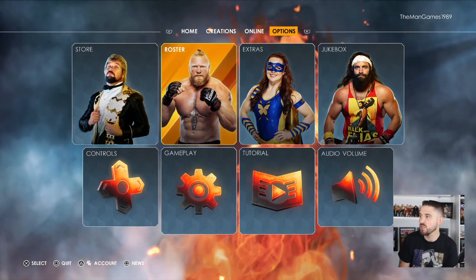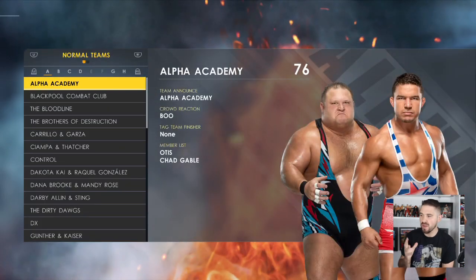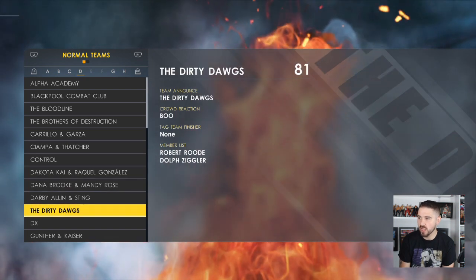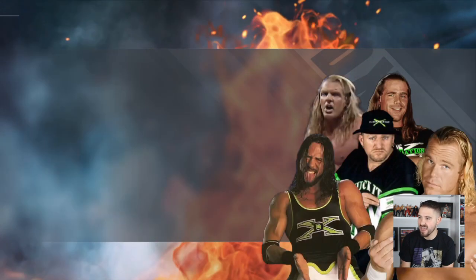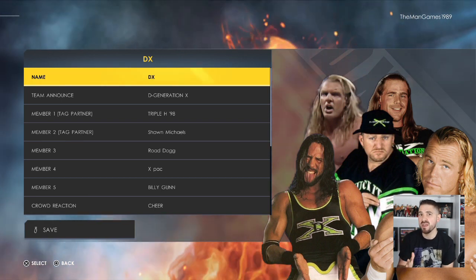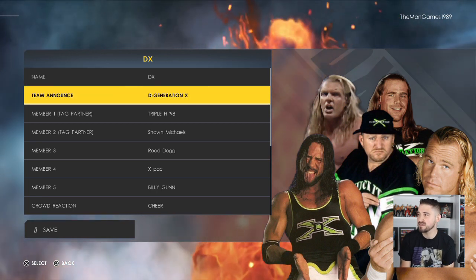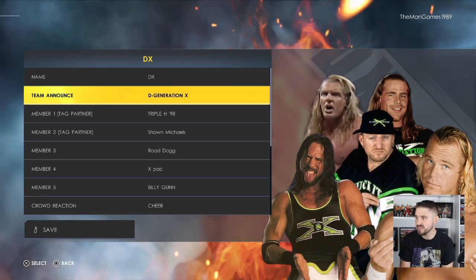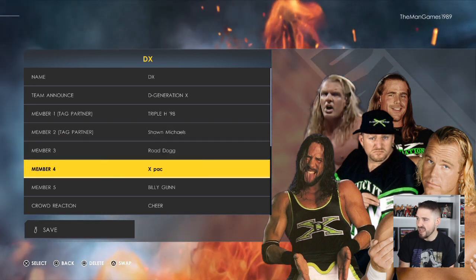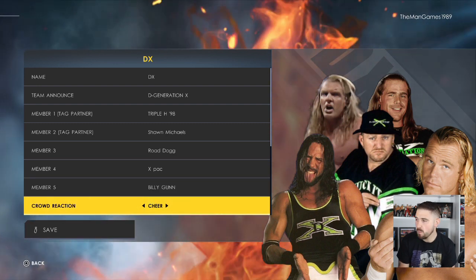Now go across to Options, then Roster, then Edit Teams. Press R3 to create a team — but we've already done this, so we go straight down to DX. The team is named DX, with the announcement D-Generation X. Triple H is member number one, Shawn Michaels two, Road Dogg three, X-Pack four, and Billy Gunn five.